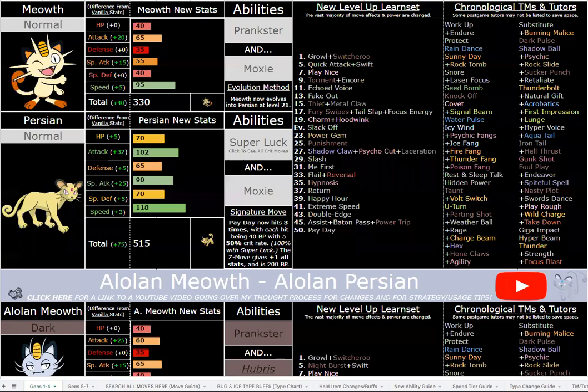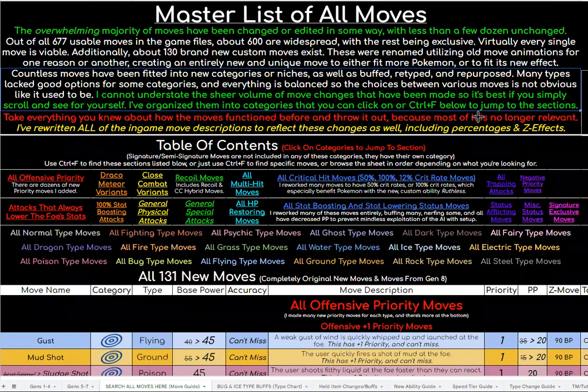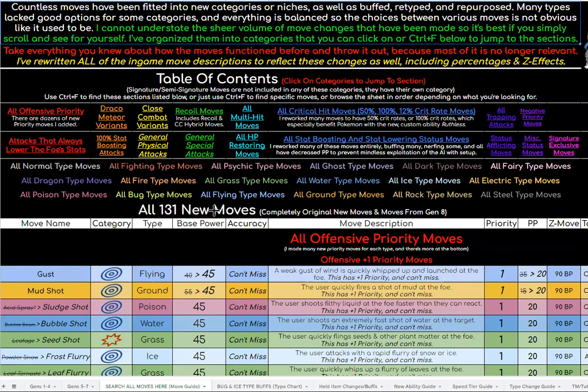Welcome everybody. I've got a pretty major glow up for Persian and Alolan Persian from the original version of them on the Google Sheets. You can see all of the buffs and changes in this hack, which are very in-depth and a lot more detailed and thought out than your average ROM hack. In the description below there's a link to the same Google Sheet I'm sharing right now, and you can check out the move sheet where I've buffed and changed 600-plus moves. It's very in-depth and worth your time.